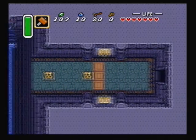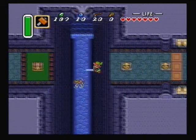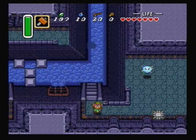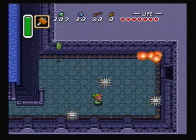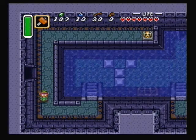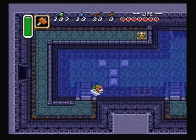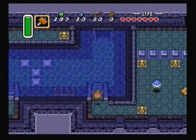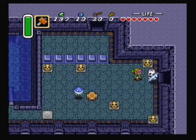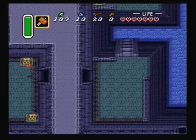Time to head back to the main lobby of this dungeon — the area that has the big chest so that we can get the hookshot. Just swim back across here. I don't know if using the magic mirror would have been quicker to get back to this chest or not — I don't think so, I think it would be about the same really.